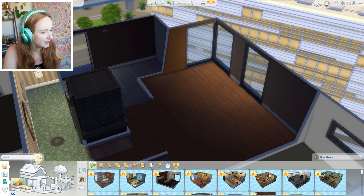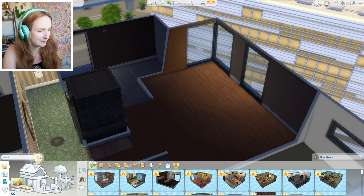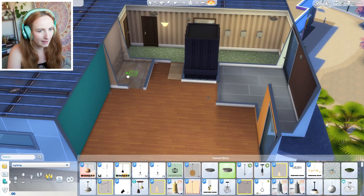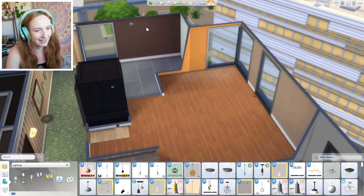Why has she got like kids' posters on walls when she has no kids? It's just weird. Okay, we all know how we start off a build - and that is with the little bright lights. Pow, pow, pow. We have got lights in the apartment!